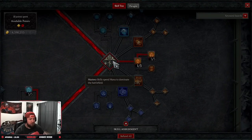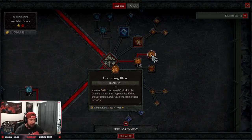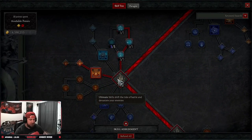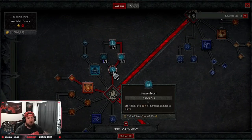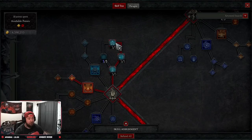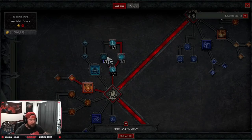Coming down to mastery skills: one point in Inner Flames, only used to get to Devouring Blaze for that 30% increased critical strike damage against burning enemies — super strong. Then into ultimate skills: we're maxing out Permafrost for more damage against elites, which is great against bosses. Icy Touch for more damage against vulnerable enemies — everything should be vulnerable. Then Frigid Breeze for a lucky hit chance to generate more mana, helping us be an infinite-mana sorceress.